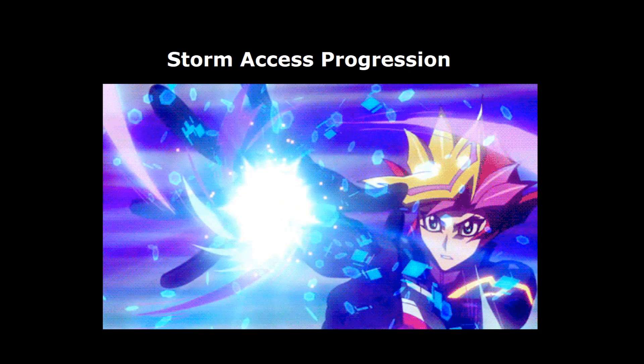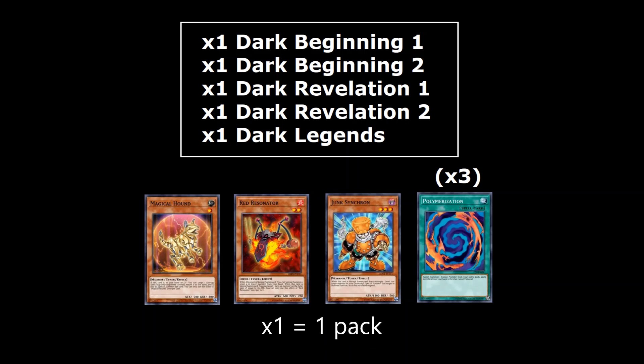Right off the bat, the sets you're going to pull in the beginning to start off your collection are one Dark Beginning 1 and 2, one Dark Revelation 1 and 2, and one Dark Legends, as well as a copy of the Tuner Monsters Magical Hound, Red Resonator, and Junk Synchron, and three copies of Polymerization. This is going to give you your little toolbox at the beginning.